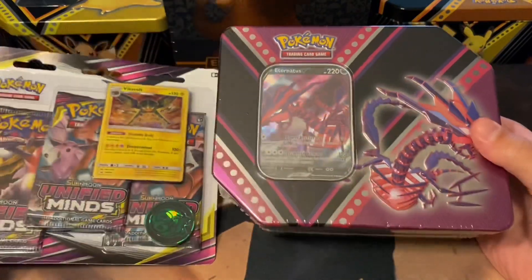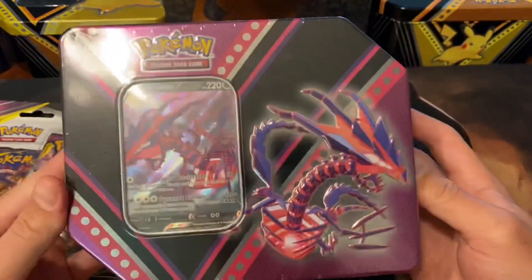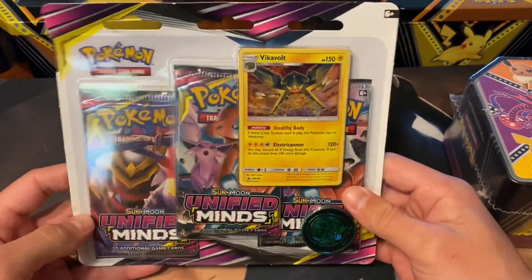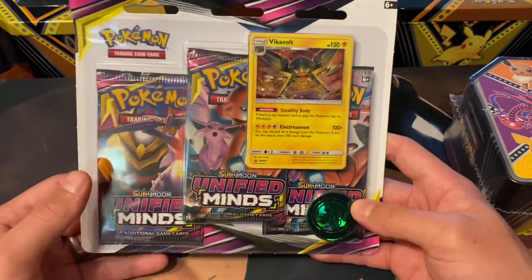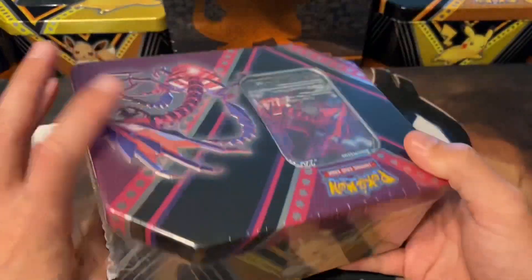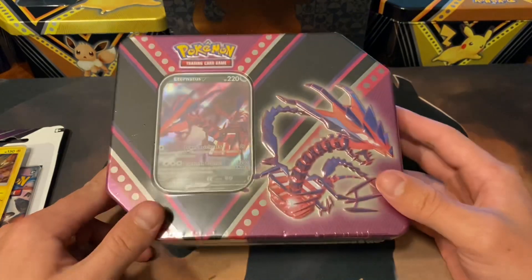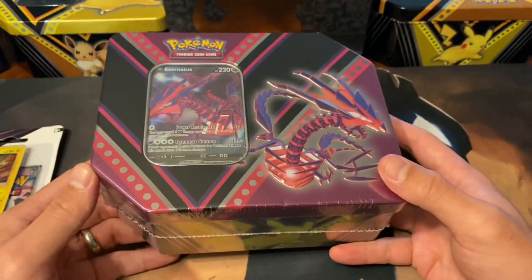Hello everyone, it is Mr. Stubstep, and today I will be doing another Octet, but it's going to be a mix of these two sealed products. The first being the Eternatus V-10 — there's the back — and the Unified Minds 3-Pack Blister. I found this at the very, very back of a row of 3-Pack Blisters. It had a bunch of Sword and Shield and Rebel Clash ones, which I've already opened. There was one Unified Minds, so I figured, why not? Let's get right into it.